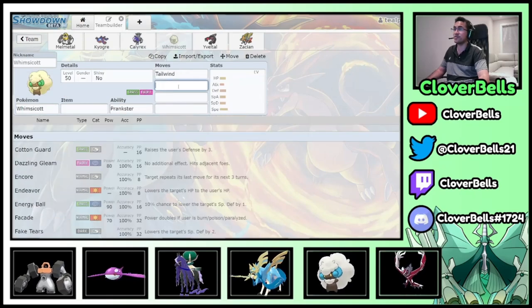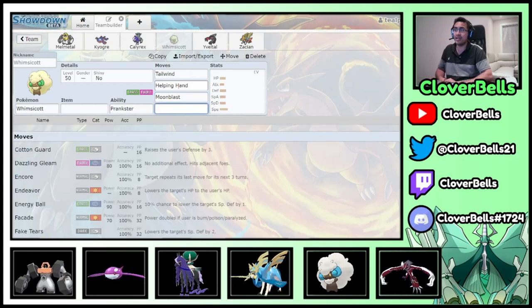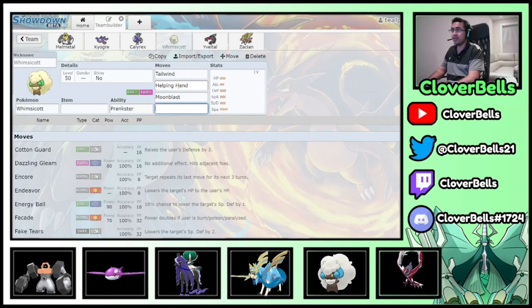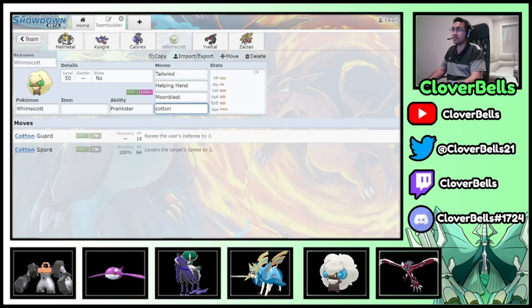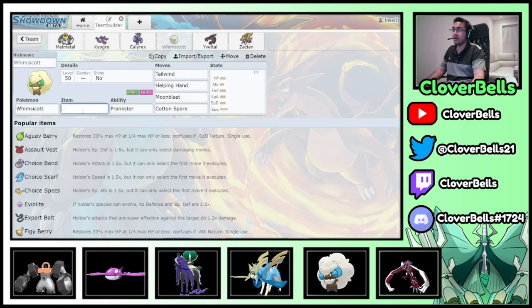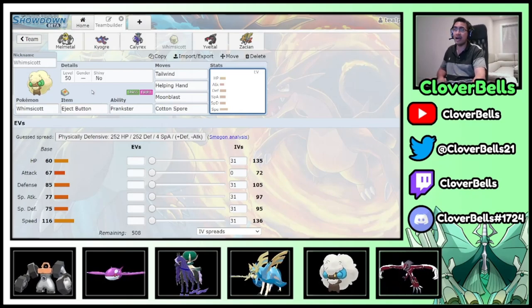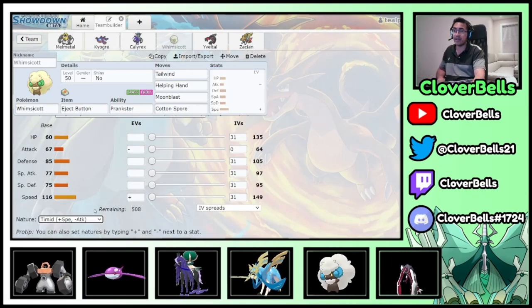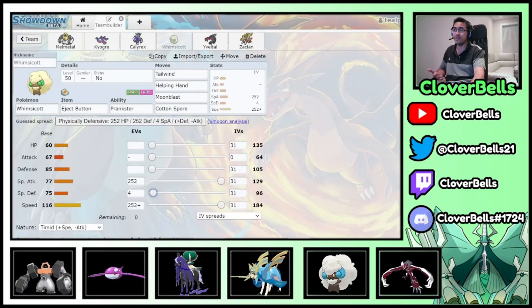For Whimsicott, I went Helping Hand, Tailwind, Moonblast for the Fairy coverage against Yveltal and opposing Grimmsnarl, and Cotton Spore instead of Protect for mirror matchup purposes. Because I couldn't give it the Focus Sash since Calyrex already has it, I went with Eject Button. If they click Fake Out, I can still get better positioning and set up Tailwind later. It's a standard 252/252 spread.